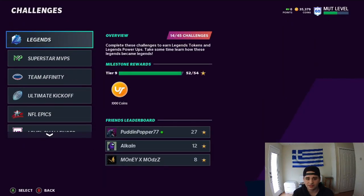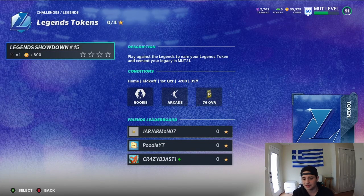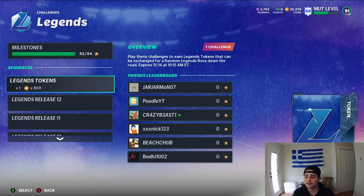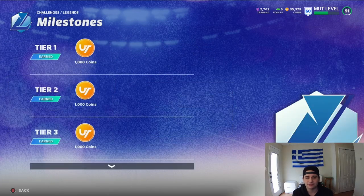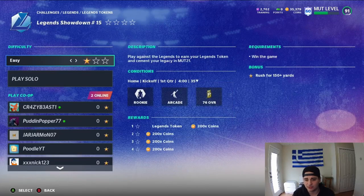We're three weeks away from getting a free legend token after this solo challenge — we need three more — and that's pretty cool. Hopefully it's a legend fantasy pack like the 51; that'd be a big W. This is Legend Release 12, not 17. For the solo, all you need to do is win the game and rush for 150 yards on one star difficulty. You don't even need all four stars — you're chilling.